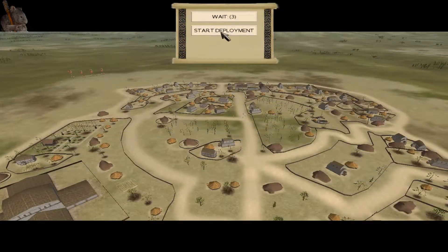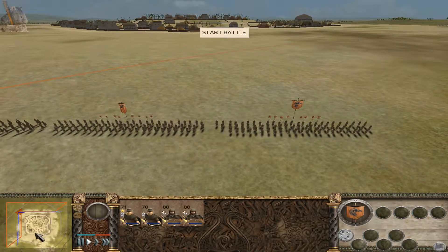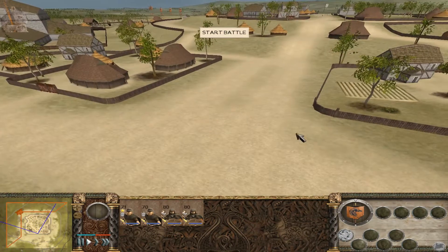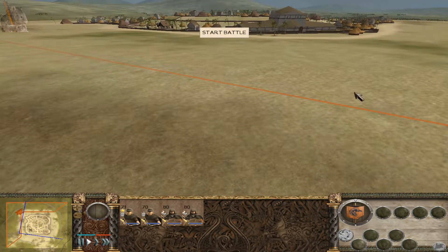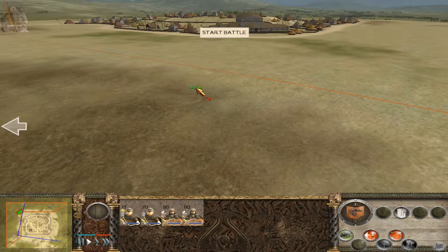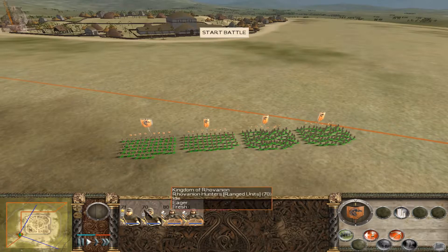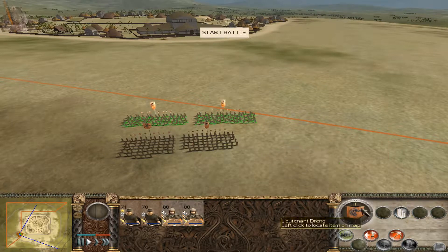One of the nice things about assaulting unwalled cities is that the AI pretty much still looks at them as walled. So you can pretty well control the engagement, and you can use a lot of glass cannon units — like my bowmen — to take out enemy units, as long as they don't have their own cavalry especially, or units that will outrange you. You can pretty much destroy all of the defenders in detail without risking your units.